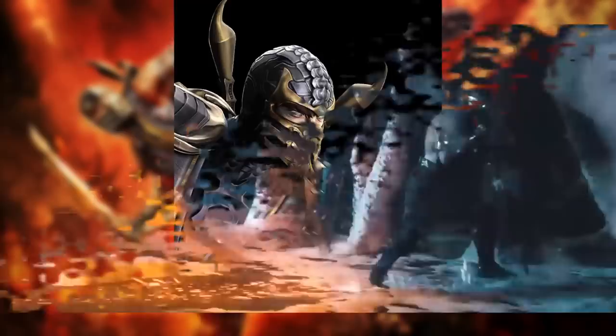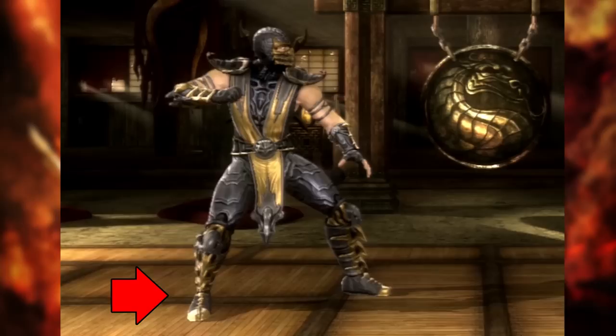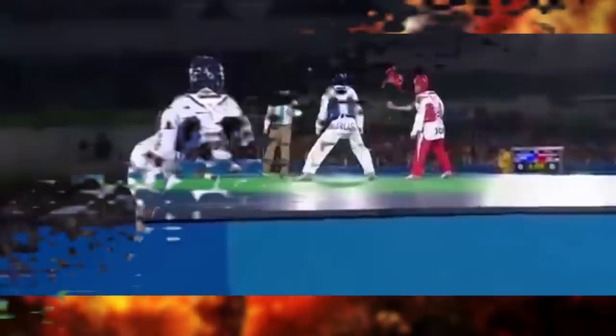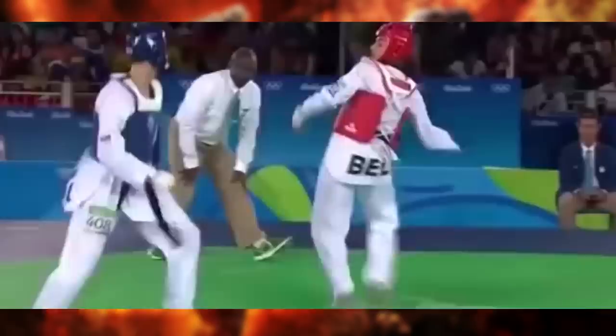Before Scorpion even begins to move, we can already gather a great deal of information based on his fighting stance alone. The important thing to note is his very wide fighting stance that's off to the side. You've seen this fighting stance before, and that is with Taekwondo. Though competitors at the Olympics tend to keep their arms down, leg placement is what we're looking at here. By standing off to the side as opposed to squaring up, you're minimizing yourself as a target, giving less of a striking area to your opponent, as you're hiding your chest and stomach off to the side as opposed to having them front and center.